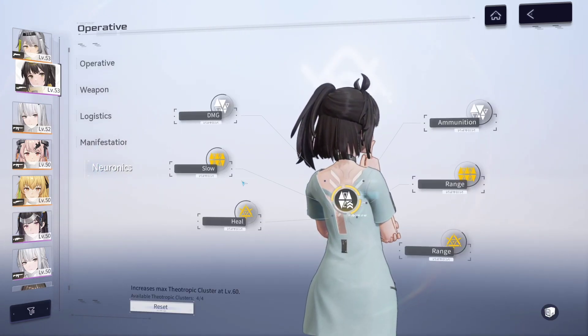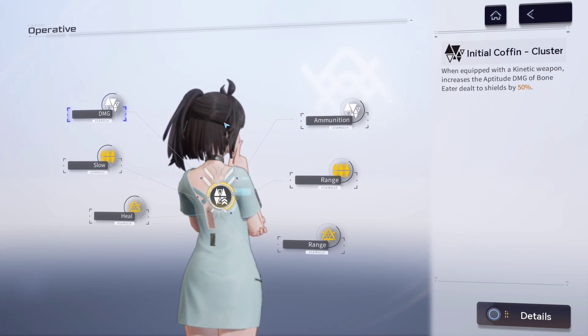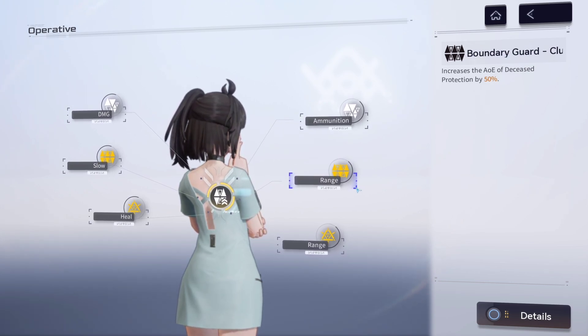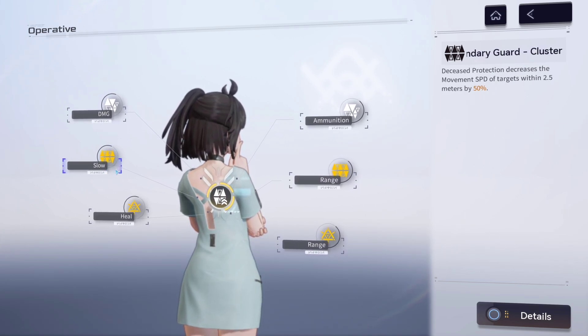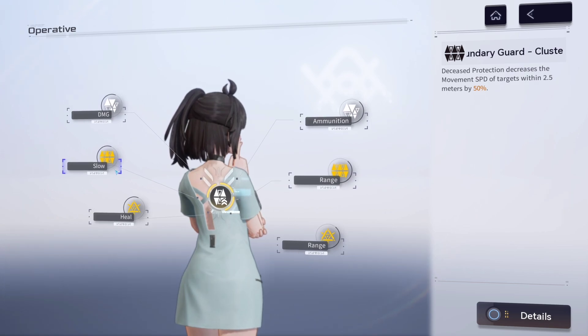Going over to the neuronics, she has some really good ones. Because I believe she should primarily be used as a support character, those are the two I would focus on first. The first one I'd prioritize increases the AOE of Deceased Protection by 50% — a greater or larger wall in front of you. The second one has the wall decrease the movement speed of targets within 2.5 meters by 50%, keeping them in front of you so they can't surround you.